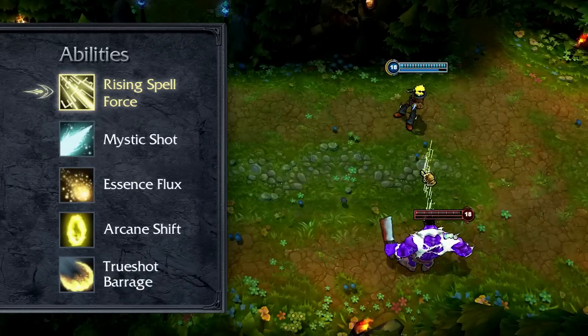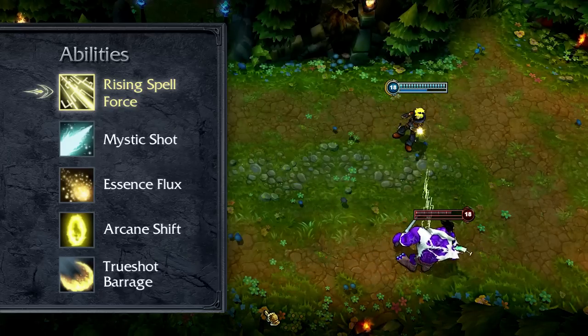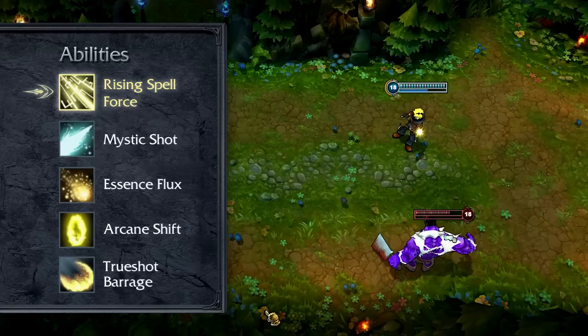Ezreal's passive is Rising Spellforce. Every time Ezreal hits a target with one of his abilities, he gains a stack of Rising Spellforce up to a cap. Each stack grants Ezreal bonus attack speed for a few seconds.